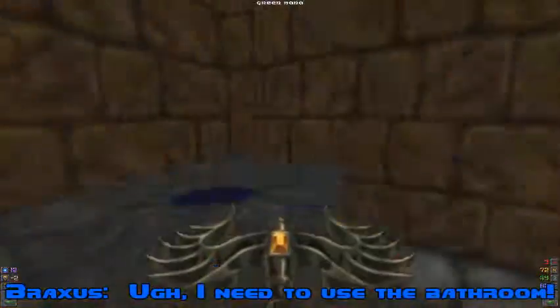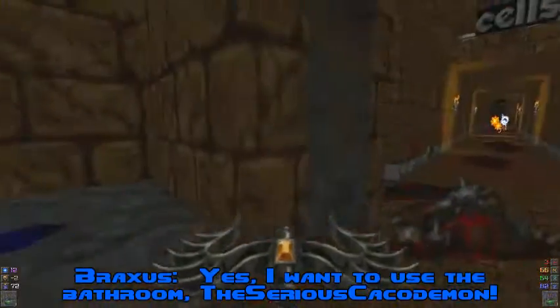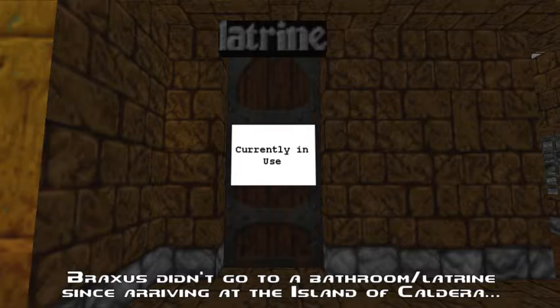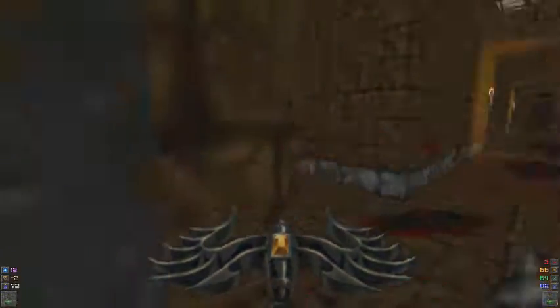I need to use the bathroom. What? You wanna use the bathroom, Braxis? Yes, I wanna use the bathroom, the serious cackle demon. Alright, fine. But make it quick, okay? Thank you. Are you finished, Braxis? Yes, I am. Good. Let's continue along our way, shall we?